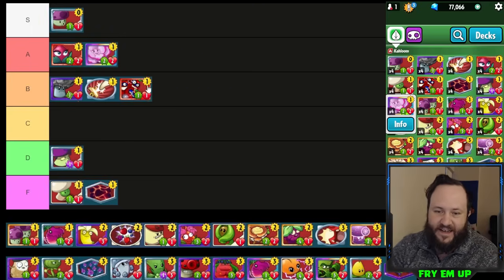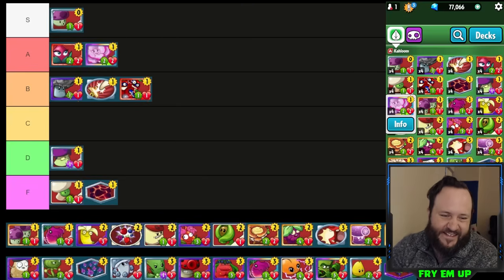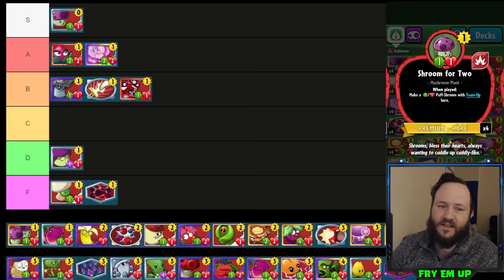I'm putting Reincarnation in A-tier — that's where it belongs. Shroom for Two is a really versatile card. You're mostly going to use this with Pine Clones because you can get two 3/3s for one cost.